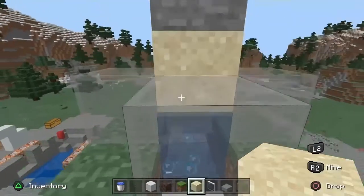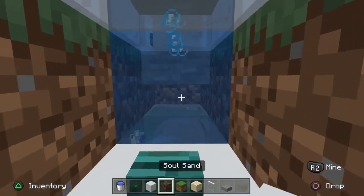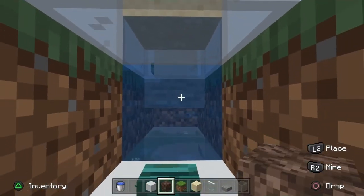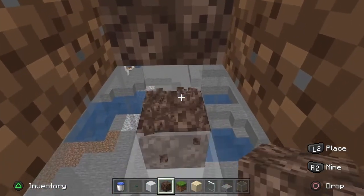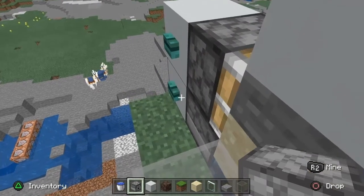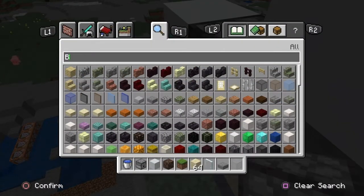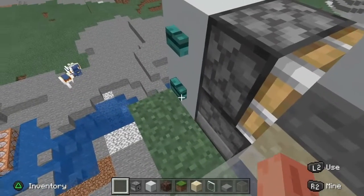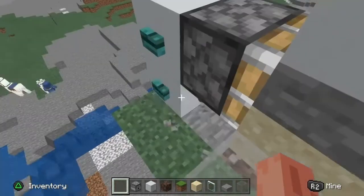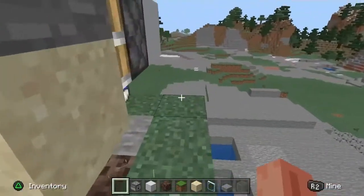Come back up and put a dispenser facing the water right here. Then come back down inside and place a soul sand right against that slab, and you can break all the stuff underneath. Back to the dispenser — put an empty bucket inside it, then press the bottom button and that's going to suck up your water.